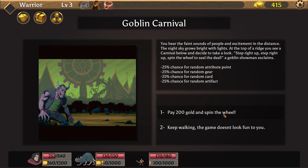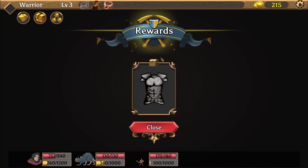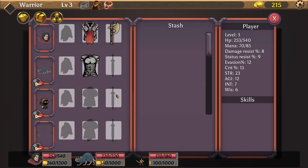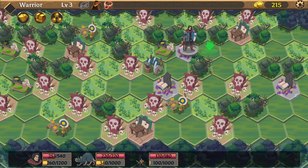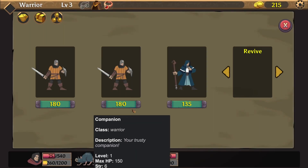You spin the wheel, and as it spins it mesmerizes you into a deep trance. Your vision becomes a spinning swirl as you hear the laughter of those around you and the clicking of the wheel. We have a winner — the goblin showman exclaims and you snap back to reality. Plus gear! Really cool. Maybe we should get more HP — one wisdom. We can give armor to the rat. I now envision this rat in a full plate armor.